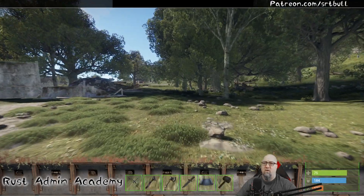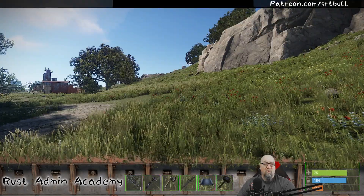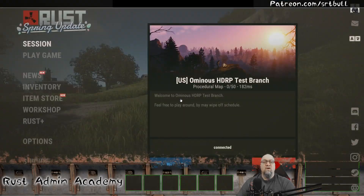Finally we have access to it. If you're not interested in setting up your own HDRP server, you can try my node simply by going into the version of Rust that allows you to connect to staging branch servers and searching for my server 'Ominous HDRP.' Join like normal and you'll get to experience what this is all about. If you actually want to set up your own HDRP branch, I'm going to show you how to do that in this video.